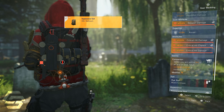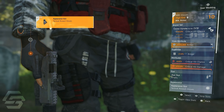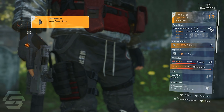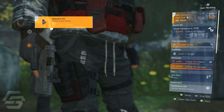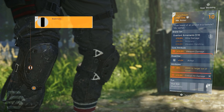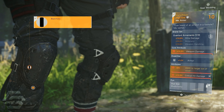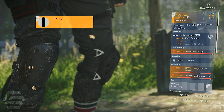Next, we have Cheska gloves, which give us 10% crit hit chance. I have max armor, Expertise level 12, 4.6% crit hit chance, and max crit hit damage. For the last gear piece, I have Fox's Prayer Knee Pads — max weapon damage, 12% armor, 8% damage to targets out of cover, and max 12% crit hit damage.